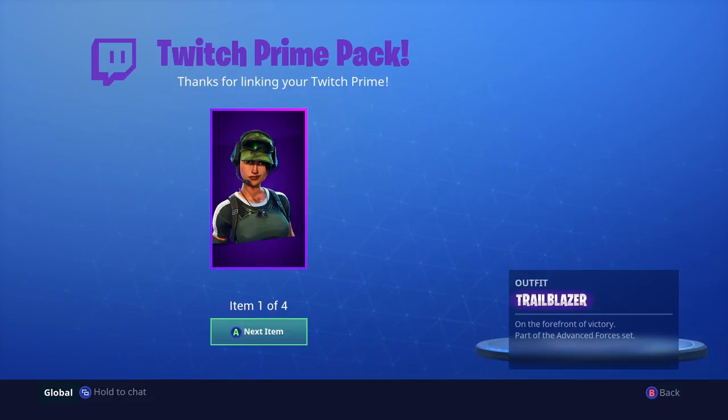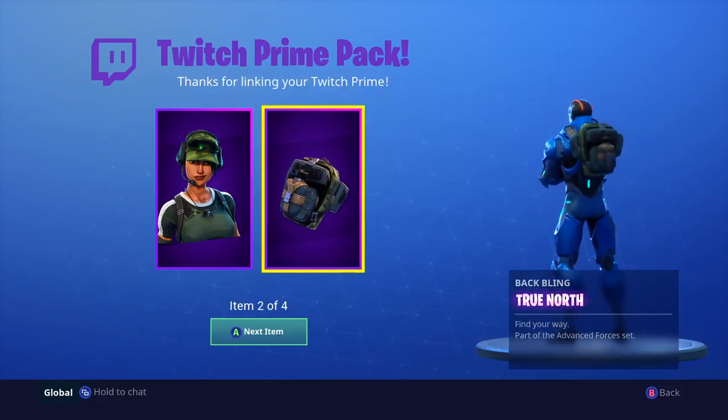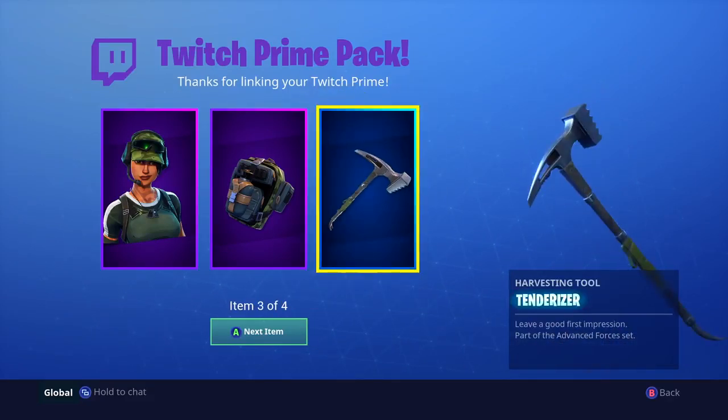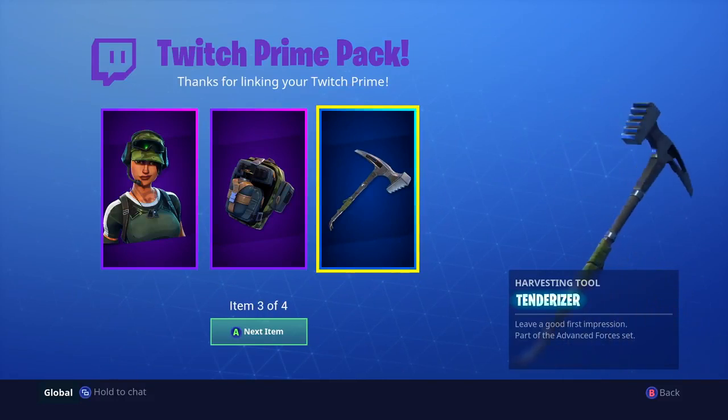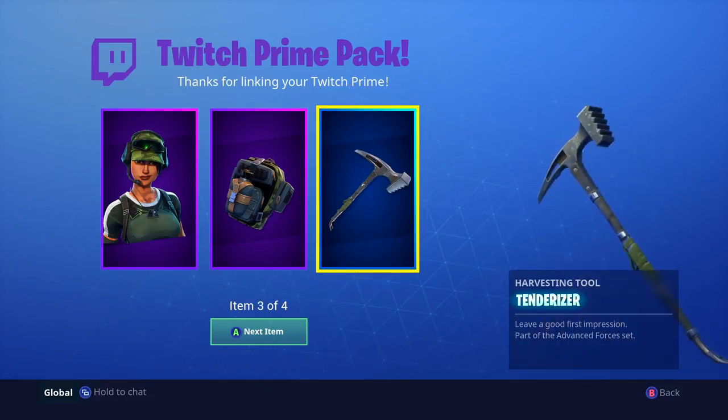Next we're going to go ahead and open up the back bling. This back bling is really, really cool. It goes with the skin. It kind of looks weird on this Carbide, so don't let that fool you — it doesn't look that whack normally. And the Tenderizer — the Tenderizer is one of my favorite pickaxes in the game. I actually really like it. It's kind of like a meat hammer.